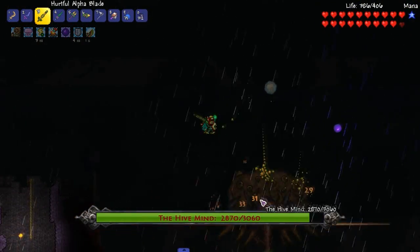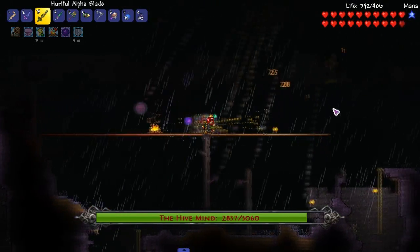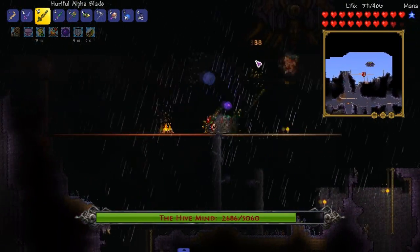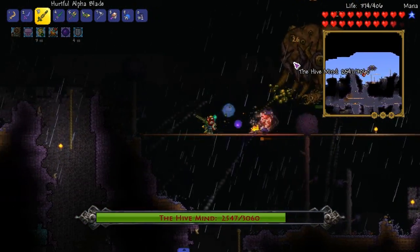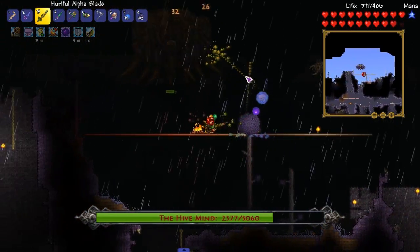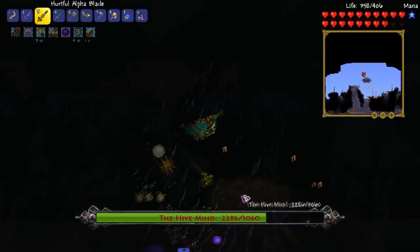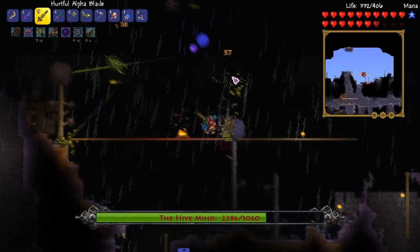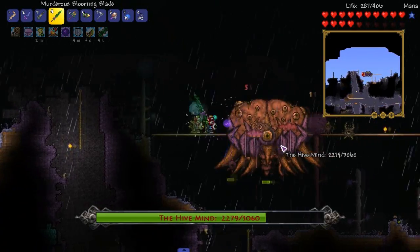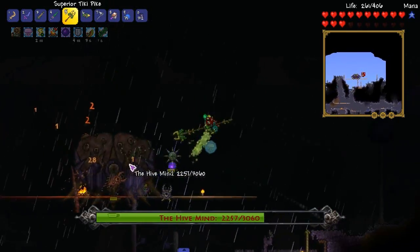I forgot he TPs. This dude does not have that much health in his first form — only 3k. He's up there. We got to keep our mini map up. He's spawning right over us. He got hit by that star and took like zero damage. This guy fucking hurts.